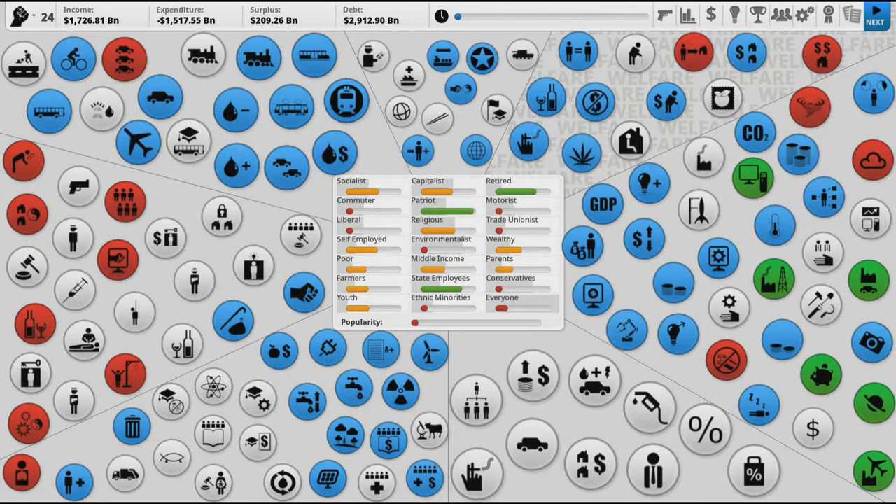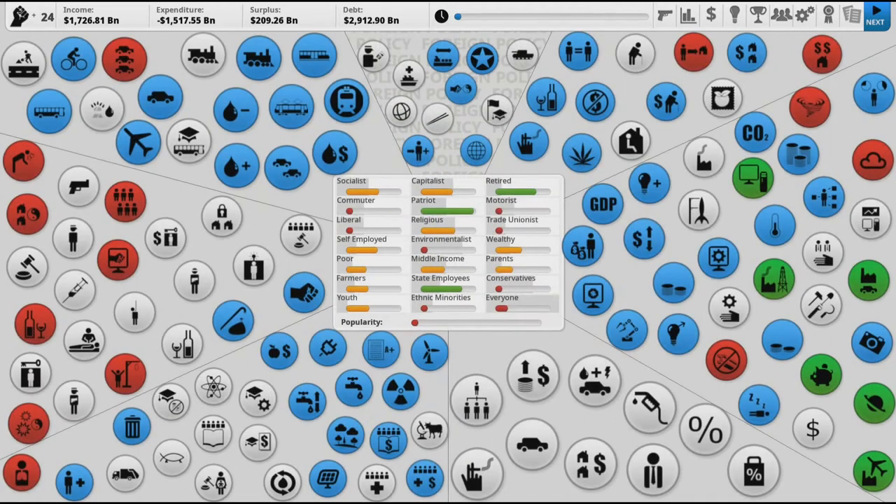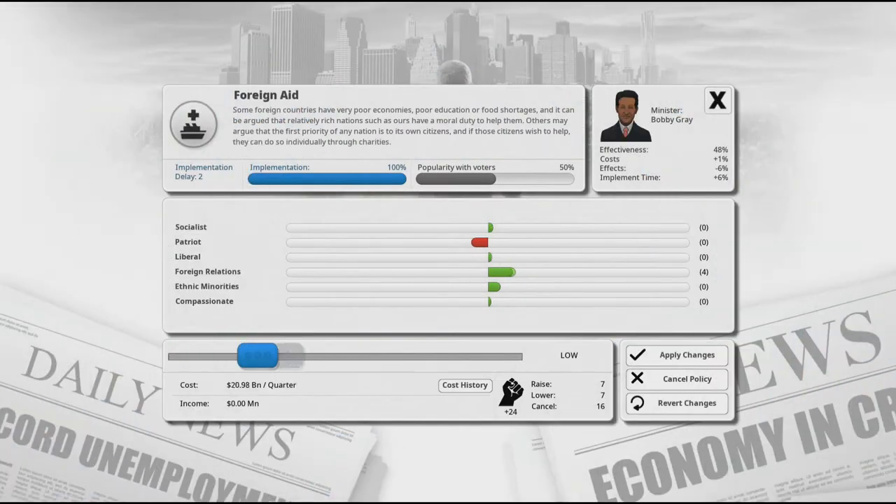Everything affects everything else. So if I go to foreign aid, you'll see that it positively affects socialists, liberals, and ethnic minorities, but it negatively impacts patriots. It also positively impacts foreign relations. The dark blue ones are the main policies, and the white ones are the ones you can change. If I were to increase foreign aid, you can see foreign relations goes way up, but patriots of the United States really hate me. I'm not going to do that right now.